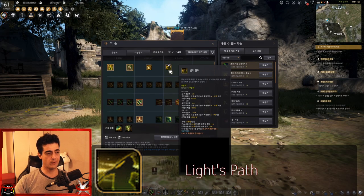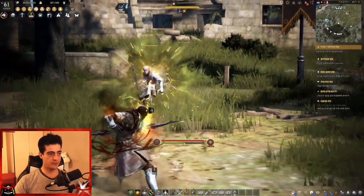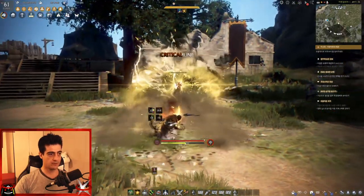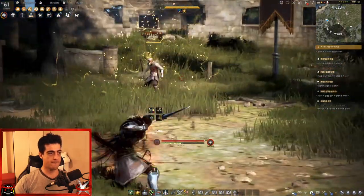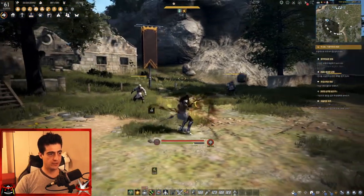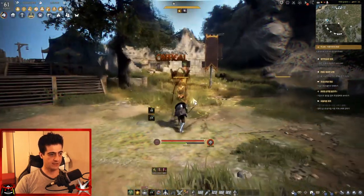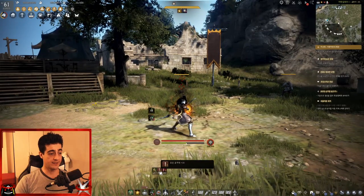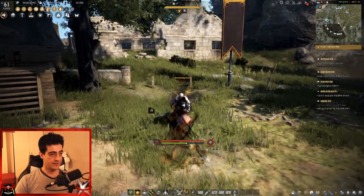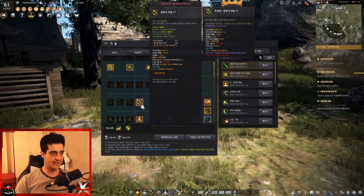This skill is a damage bonus — you hold right click to kind of aim down sights while shooting arrows, and you can use some skills while doing that. You actually get an AP buff when you use it, so even if you just want to use it for one skill you can right click and then jump and you get a 10-second AP buff. You can see I also had another buff from a skill add-on, which we'll talk about in a second.